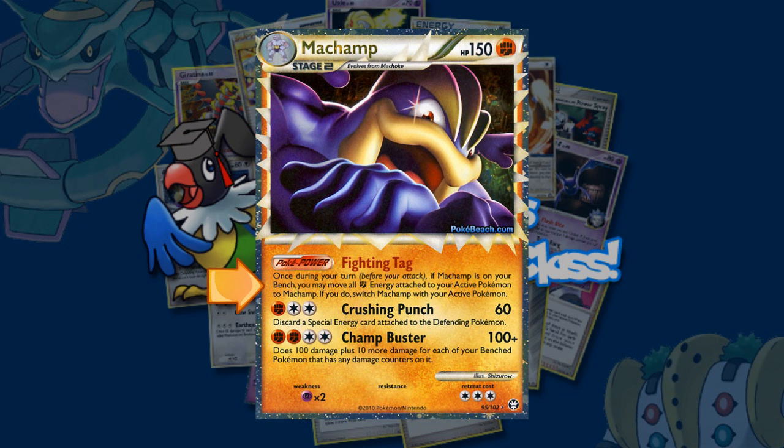Machamp's Poké Power, Fighting Tag, can only be used when Machamp is on the bench, but it allows you to switch Machamp with your active Pokémon, and then move all Fighting Energy from that Pokémon to your now-active Machamp. This can get Machamp ready to attack in a single turn, if you've been taking out your Machamp SF and stocking up on energy. Once you've executed Fighting Tag, you should be ready to attack.